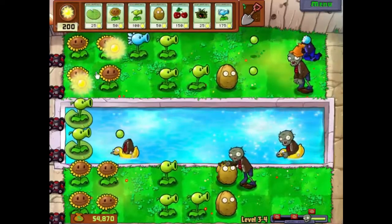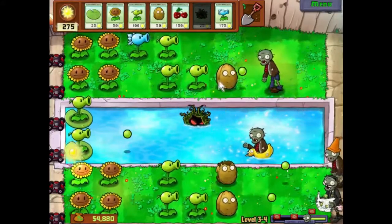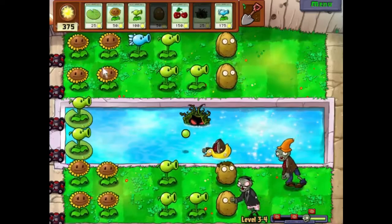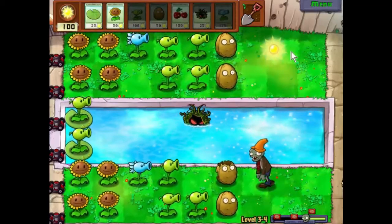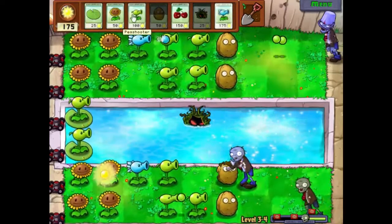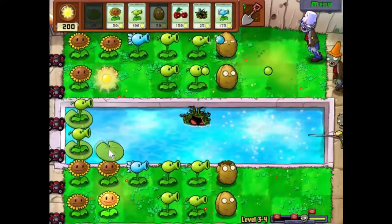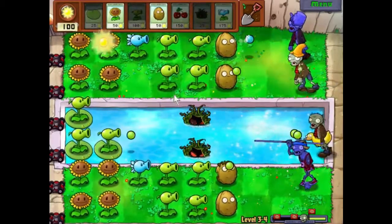Those guys aren't going to be problems. That walnut is going to need to be replaced fairly soon. We've got plenty of sunlight now so let's start putting some defenses down. We'll put a snow pea there — that'll slow down the cone head and give a bit more time to defeat him. Hopefully we'll be getting a walnut together soon. Let's get more pea shooters down and put some kelp in there.